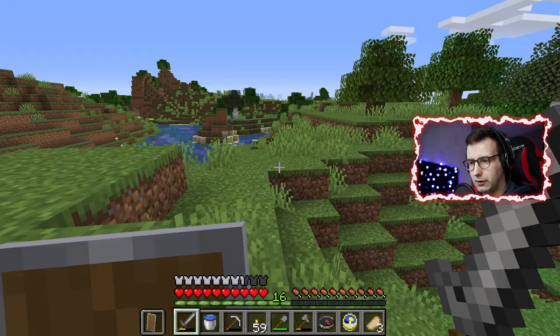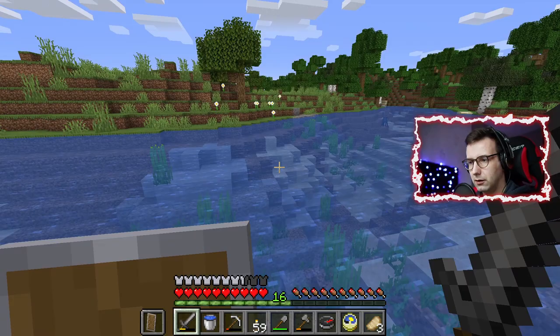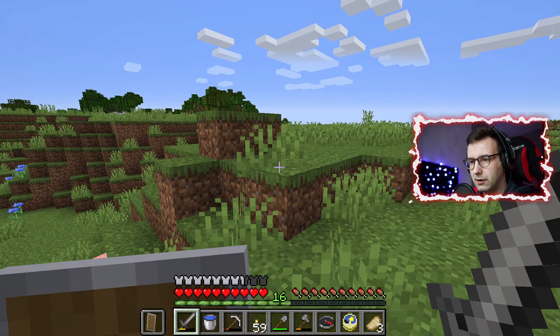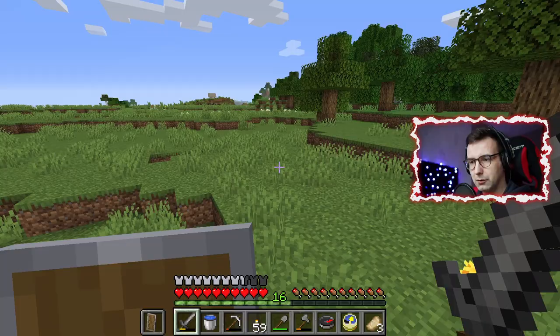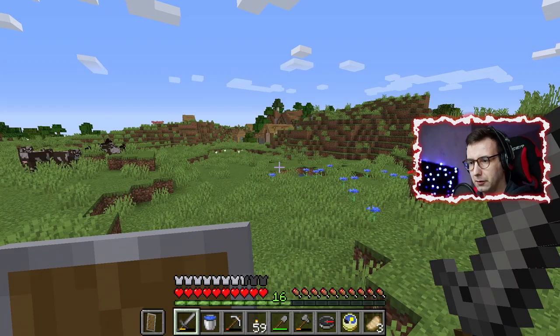We have to be very careful because there isn't always just one pillager — there are always more. But I hope to find the village nearby, and... oh yes! There is a village! Okay, so this is what we have near our house — a village!